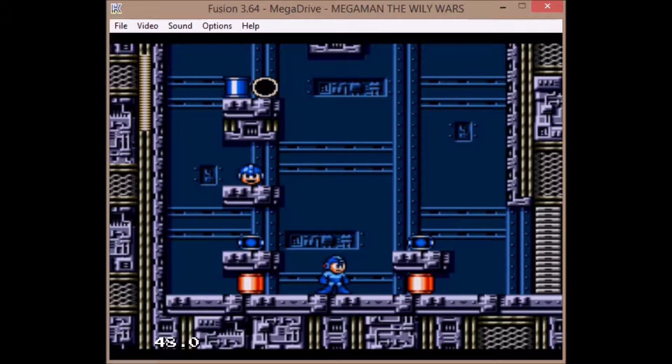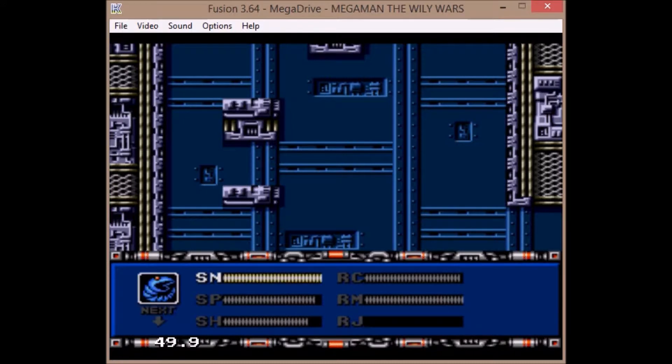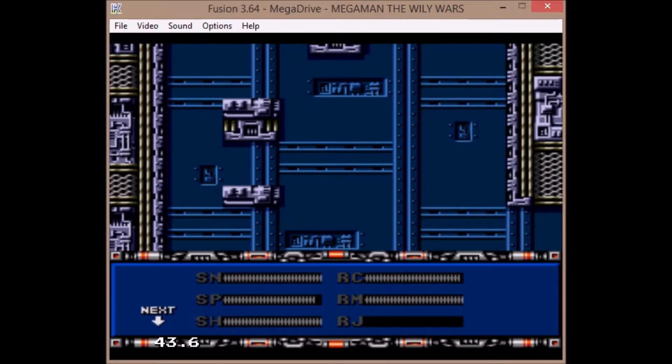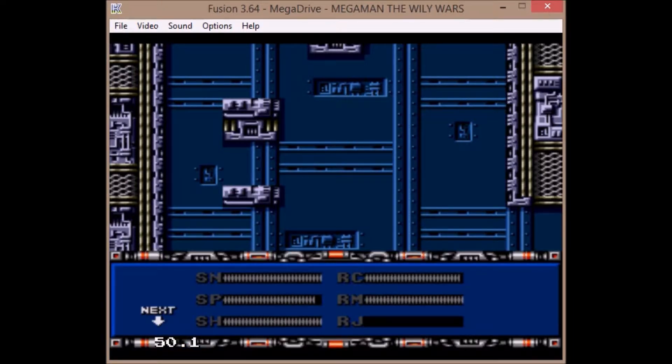That means the next video we will be starting the Wily Tower section of this game. For the first form you want to make sure Shadow Blade is filled, and for the second form you want Top Spin filled — those are the main weaknesses for Gamma. The secondary weakness for form one is the Hard Knuckle and the secondary weakness for form two is the Search Snake, and they're already filled.